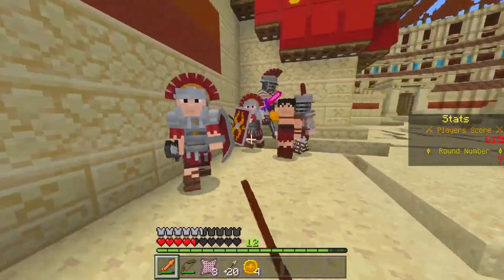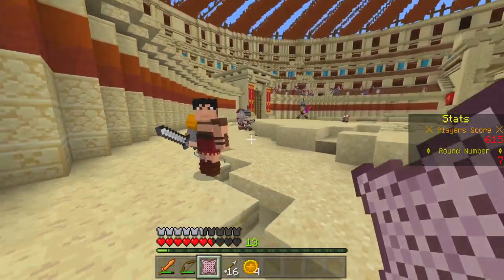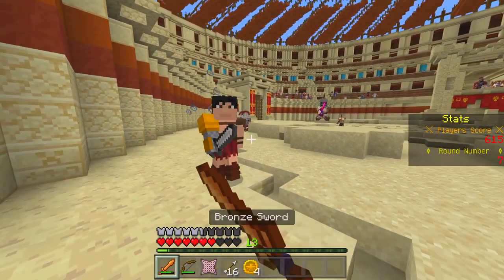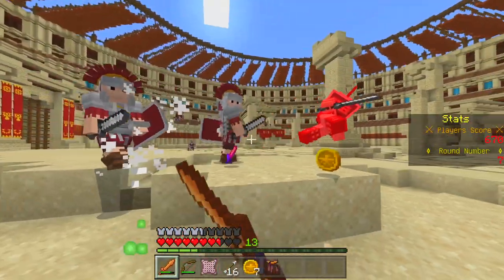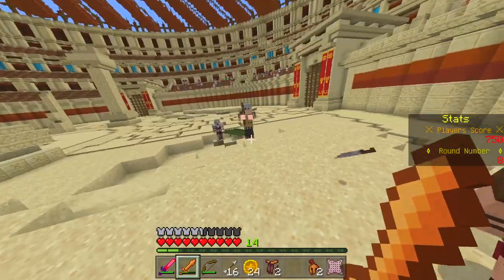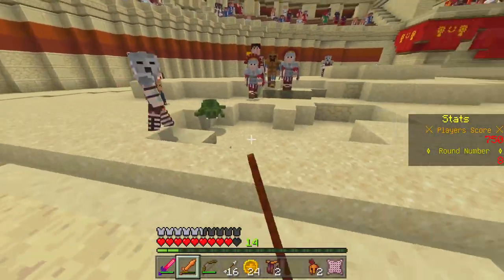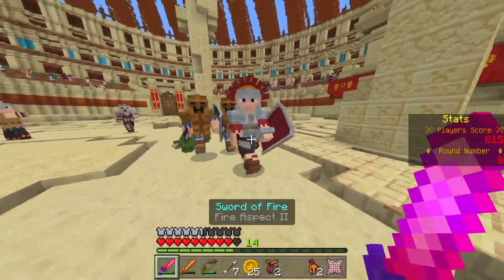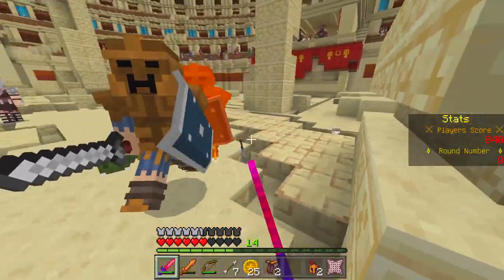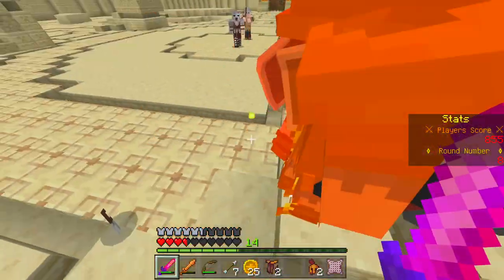I gave him slowness — yes! There we go. Oh, did he drop a sword? He dropped his sword! There's a crocodile in the middle of the arena. Spare the animals! Oh gosh, this is super difficult. Look at the sword sticking in the ground.